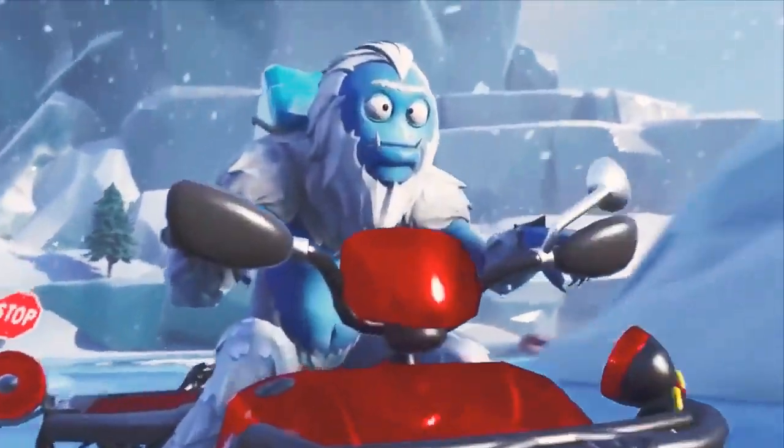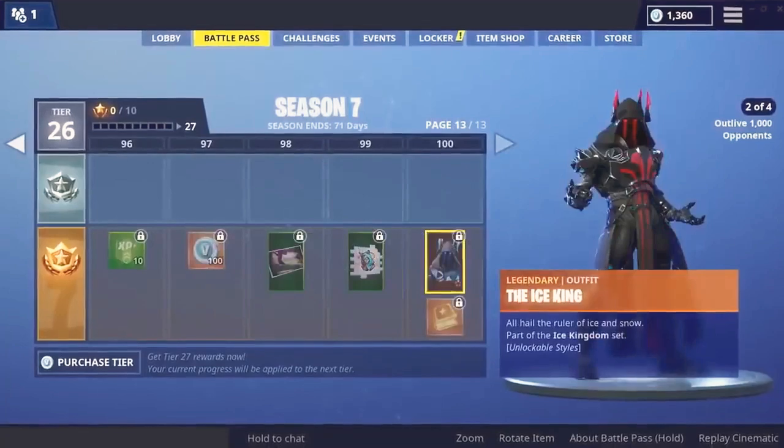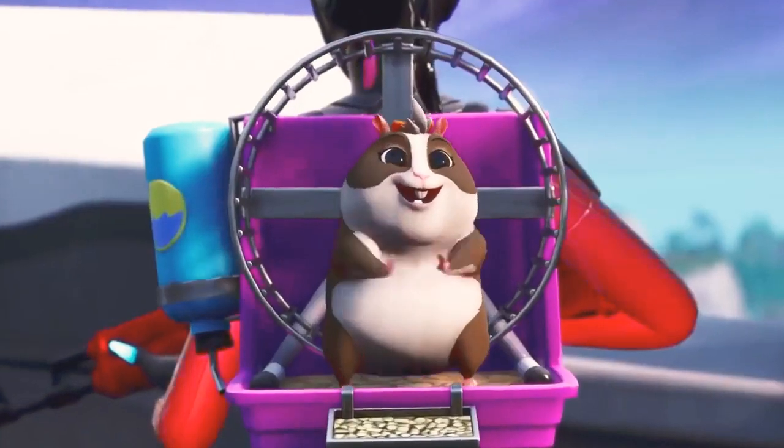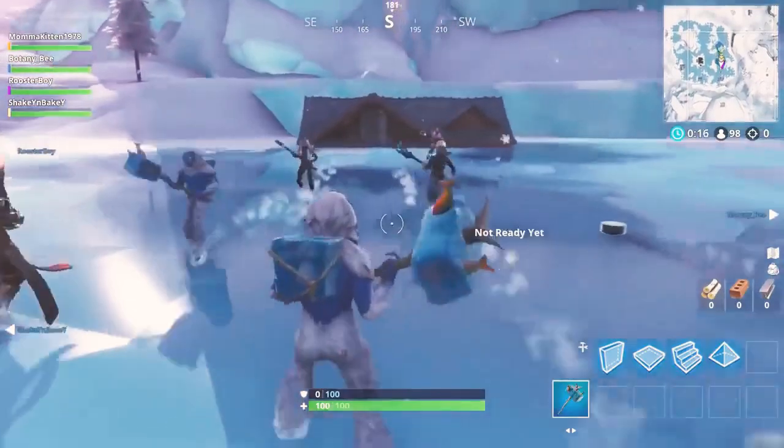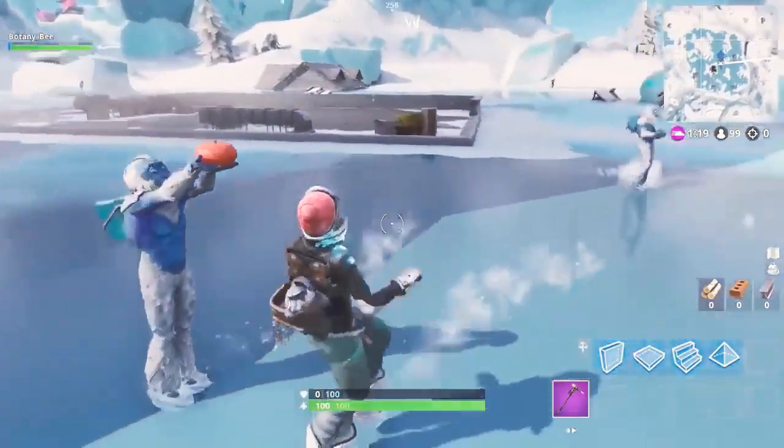So pick your favorite look to match your most stylish outfits. There are 100 tiers and over 100 rewards, ranging from new outfits, pets, toys, emotes, and more. Of course, none of them affect gameplay, and you'll keep all your rewards after the season ends.